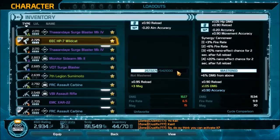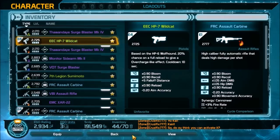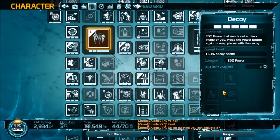Any other pistol will work — I just decided to have a pistol as my secondary. Now if I drop into the EGO grid here you can see I have a multitude of perks locked in, and we're going to discuss each and every one of them and why I picked them.